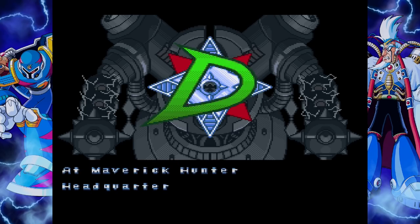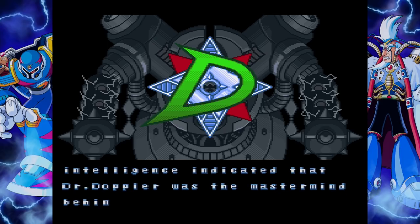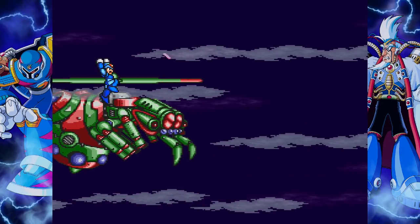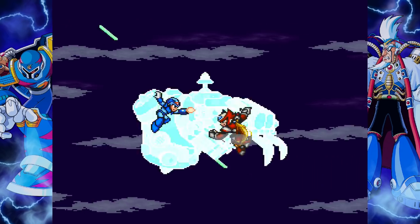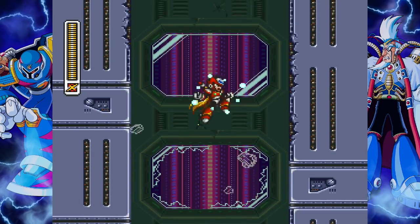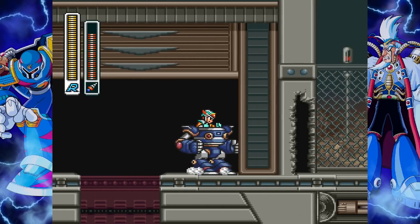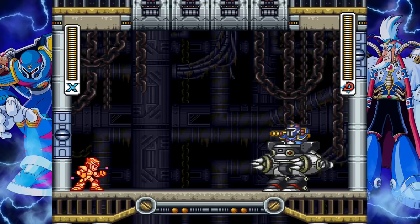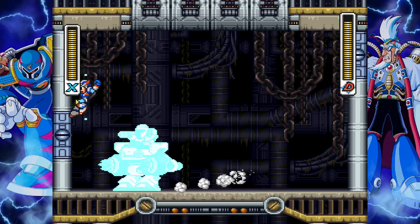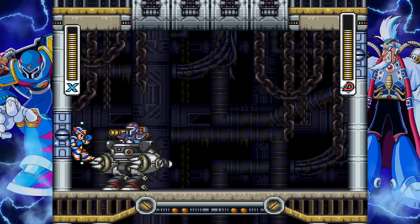Mega Man X3's new villain is Dr. Doppler. At some point after building his own Doppler Town for Reploids, he goes Maverick and turns on the humans. While X and Zero are dispatched, they get a call that Maverick Hunter Headquarters is under attack, setting up the starting point of the third adventure. X3 was pretty ambitious for its time — they attempted to integrate Zero as a playable character, but you collect ride armors to use him at set points in the stage, and there are Bit, Byte, and Vile side quests where defeating them in certain ways changes up the final Doppler stages. All pretty cool concepts on paper, but with some pretty flawed execution.